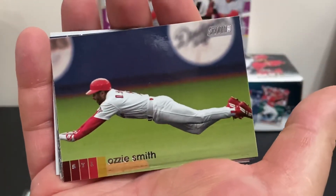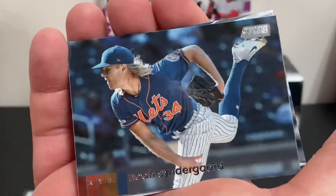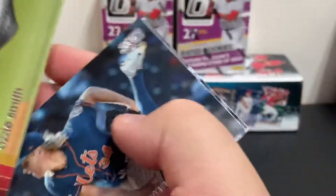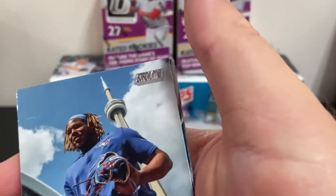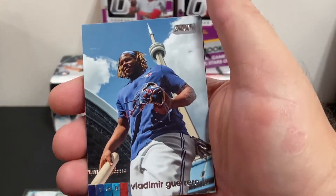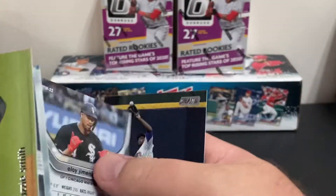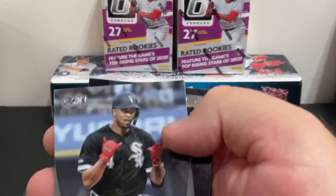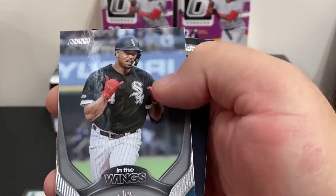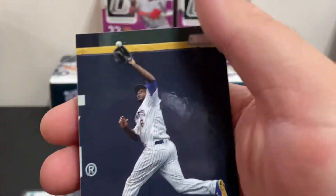Ozzie Smith — The Wizard. Very nice. Noah Syndergaard. Vladdy — Vladdy Guerrero with the stadium in the background. Looks like we got an Eloy in the wings — Eloy Jimenez card. Very nice, very nice. Lorenzo Cain.